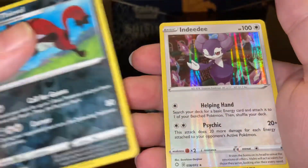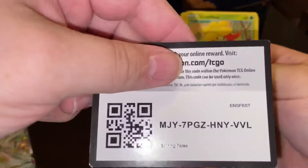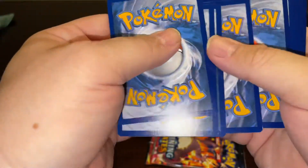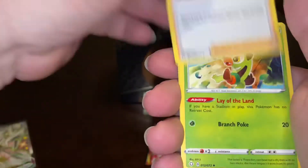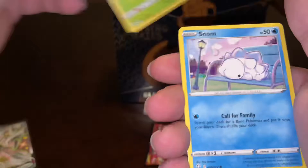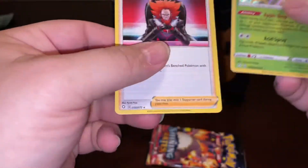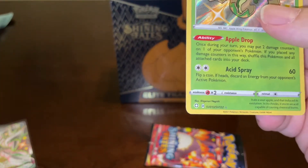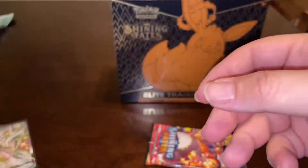Reverse Thiebel and a holo. Alright, we still got two packs left. And in one of the boxes I did get an Amazing Rear, which was a beautiful card. A Flapple Baby Shiny.